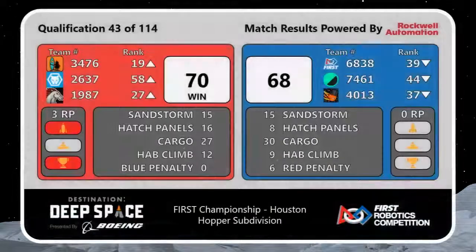Their bumpers end up falling below the level of the habitat climb platform. A final score is 70-68 — was a nail-biter the whole way through. But the red alliance will take home three rank points for each of those teams on that alliance: one for completing the rocket, two for winning the match.